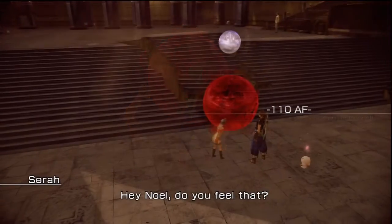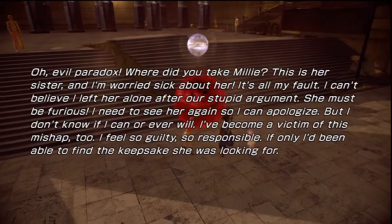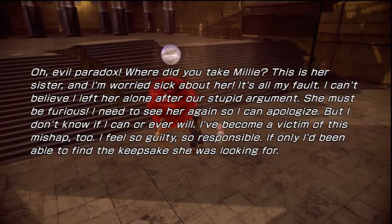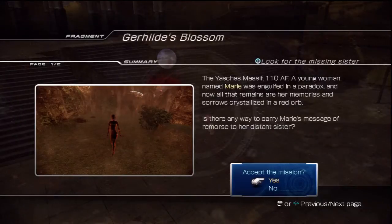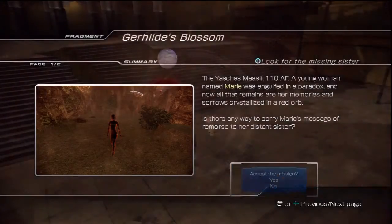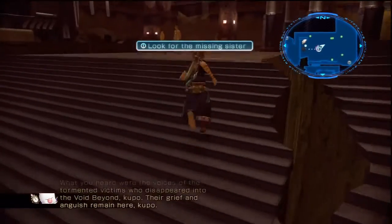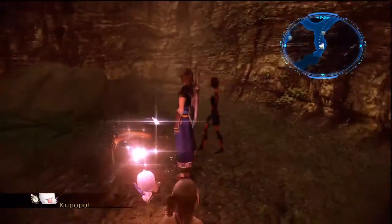Well, here we are in Yachas Massif 110AF, where you're gonna find these creepy red balls filled with the sad people of this screwed-up universe. All these red balls are really sad about something and you gotta help them be less sad. This one wants to talk to her dead sister. And this little cuddly stuffed animal reminds us of the tormented victims trapped inside the red balls.